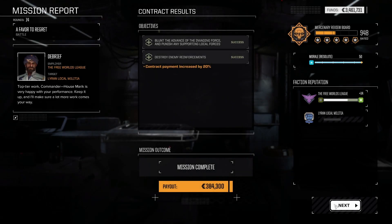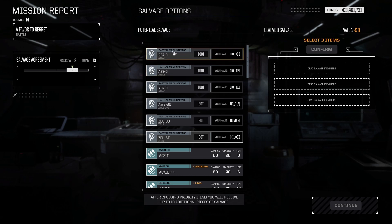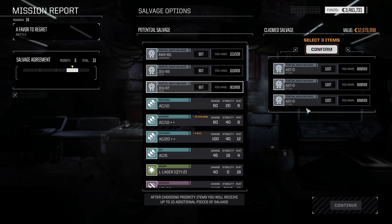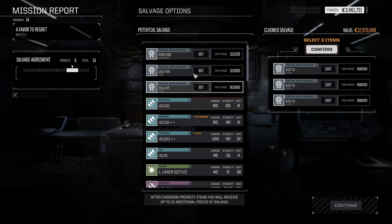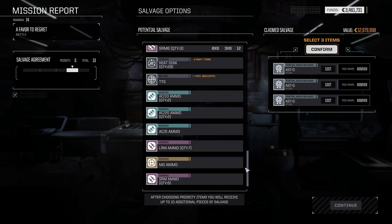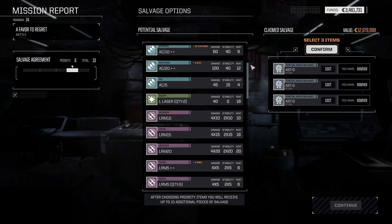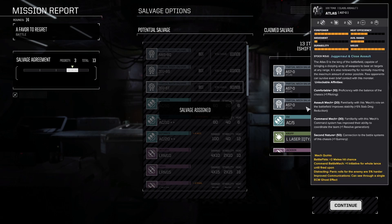Mission successful! We should have — yep — three pieces to take. We can take the Atlas — boom, boom, boom! I would love to take pieces of the Zeus as well, but I'm just going to make myself an Atlas straight away. I don't care about anything else. There's some awesome weaponry here as well. Yep, Atlas confirmed — we've got the medium lasers too.